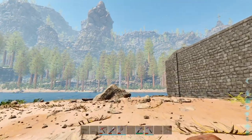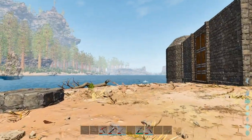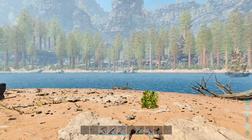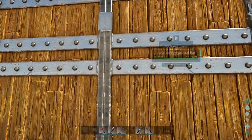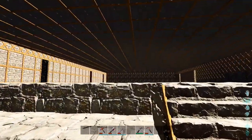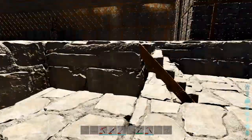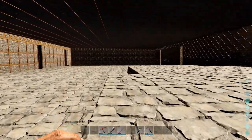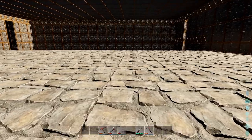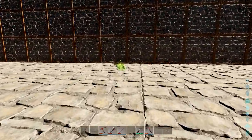Thankfully, I had plenty of trees, rocks, everything to destroy around here. I placed some of this foundation still here to prevent things from spawning back. Let's get inside. Unfortunately, these would not go flat like this, so I have these little jagged edges throughout my whole base, mostly in this area. I leveled out as much of it as I could, but it just wouldn't line up for me properly.